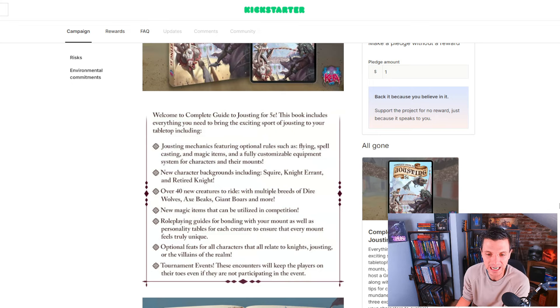Let's just talk about it. Welcome to the Complete Guide to Jousting for 5th Edition. This book includes everything you need to bring the exciting sport of jousting to your tabletop, including jousting mechanics featuring original rules, optional rules such as flying, spellcasting, and magic items — I want to talk about the spellcasting in a bit — a fully customizable equipment system, and new character backgrounds including squire, knight errant, and retired knight, which is really cool.